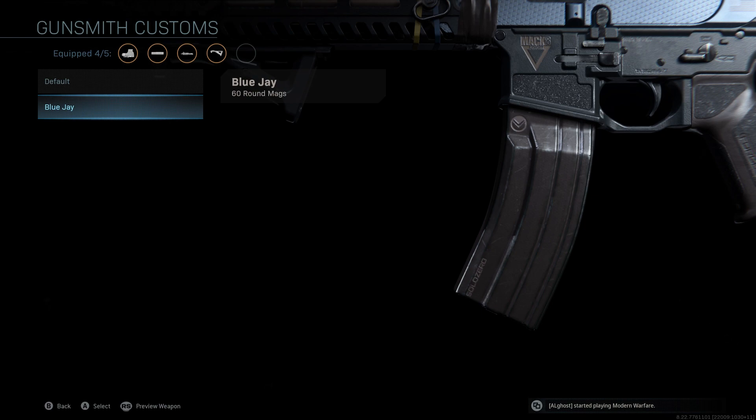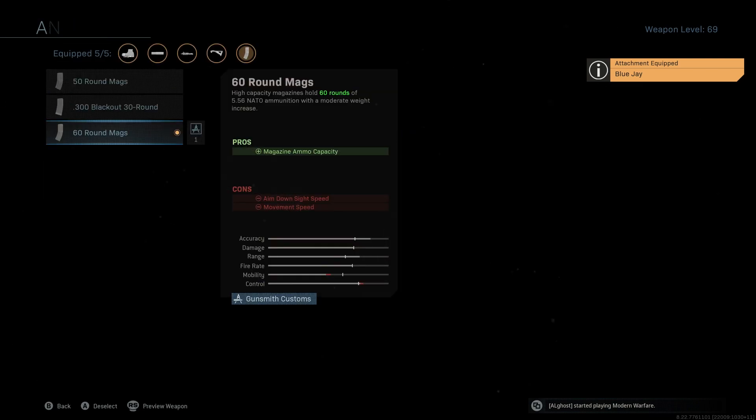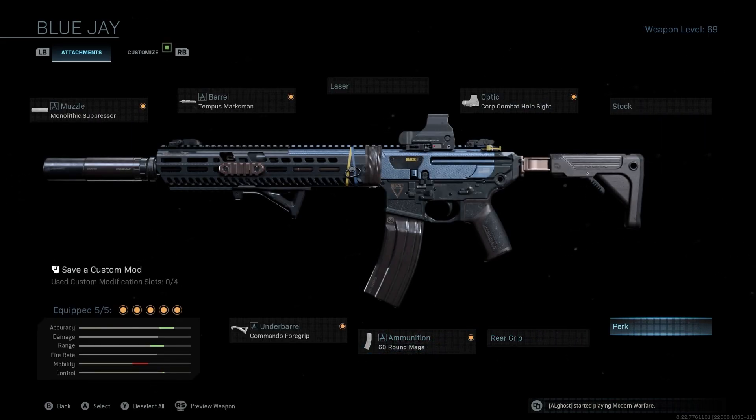Last but not least, the ammunition we're going to use is the 60 Round Mag. This is another attachment most of you guys should know is definitely worth using — the highest round mag possible for each gun. 60 round mags are really good for Warzone and basically a must-use.